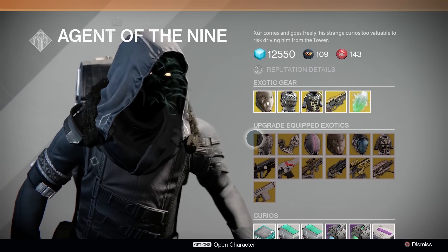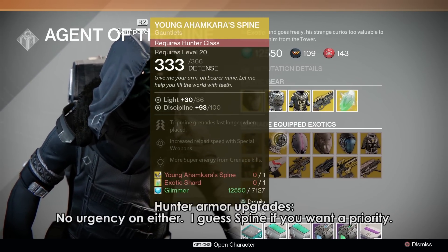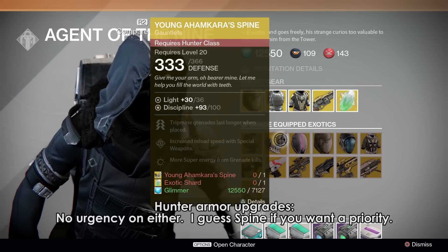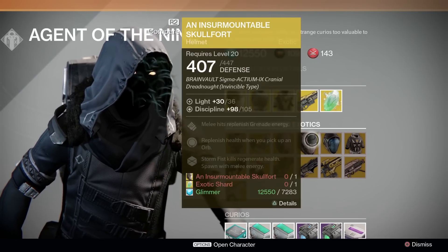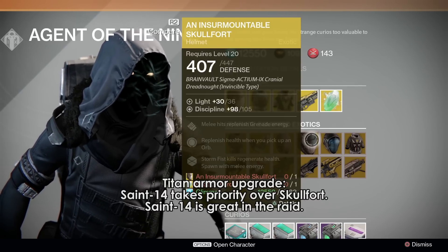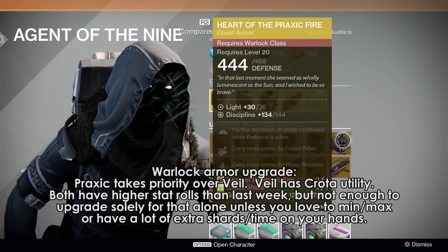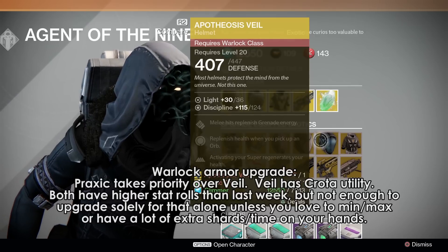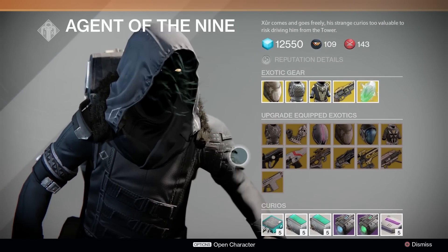For armor upgrades: Hunters have Crest of Alpha Lupi and Young Ahamkara's Spine. Priority is whichever one you have, since the only people who use these consistently likely don't have anything better. It's not a high priority week for hunters. Titans have Helm of Saint-14 and Skullfort — it's a little weird because the Skullfort you can buy actually has more discipline than the upgrade version. Priority goes to Helm of Saint-14. Warlocks have Apotheosis Veil and Praxic Fire — again. The Veil, much like the Skullfort, is worth considering as a backup for Crota thanks to its health regen bonuses, but otherwise Praxic Fire gets your priority.